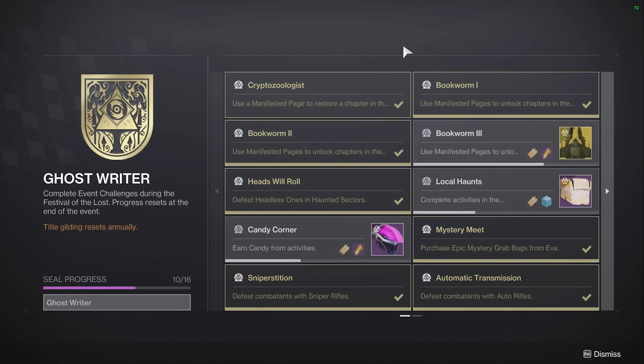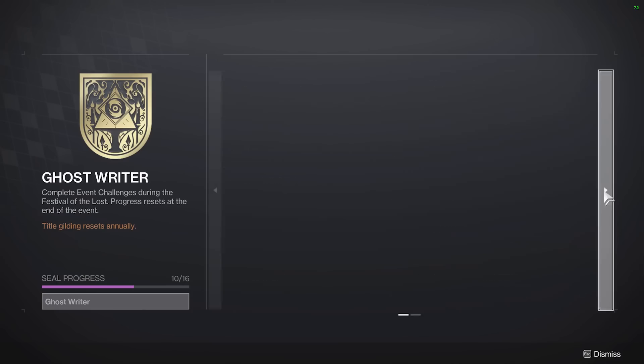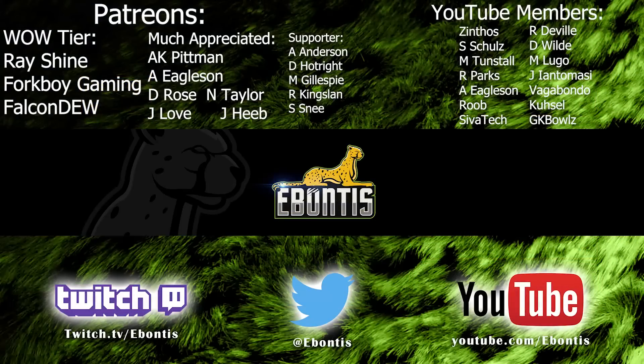That is all the tips I can come up with for Ghost Rider. That should help you finish and gild the title. You've still got two more weeks to do this one, so if you're working through it, try not to burn yourself out. Just play the game as you normally would once you're going for candy — running strikes, farming Haunted Sectors for weapon rolls. If you enjoyed the video, drop a like below. Leave a comment if there's anything I didn't cover. Find me on Twitch or Twitter at Ibontis. If you're new to the channel, please hit that subscribe button and the alert bell. Good luck in Festival of the Lost and I'll see you in the next video.